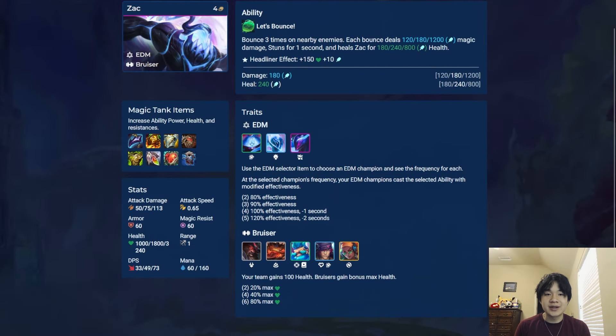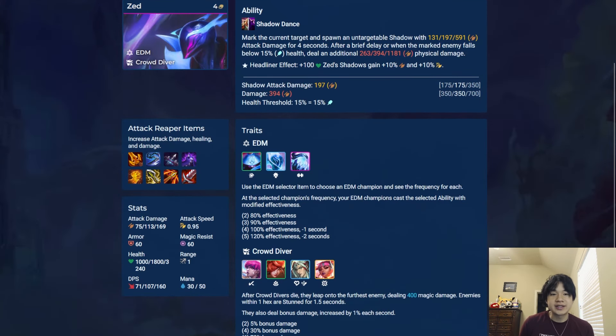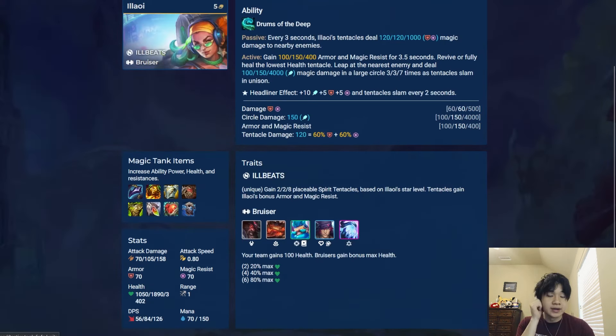Zack is an AP tank who bounces around on enemies, dealing damage, stunning them, and healing Zack. His headliner gives him health and AP. Zed is an AD fighter who marks his target and summons a shadow clone that attacks the target. After a delay, or when the target falls below a certain percentage of health, Zed strikes, dealing more physical damage. His headliner gives him health and gives his shadows AD and AS.